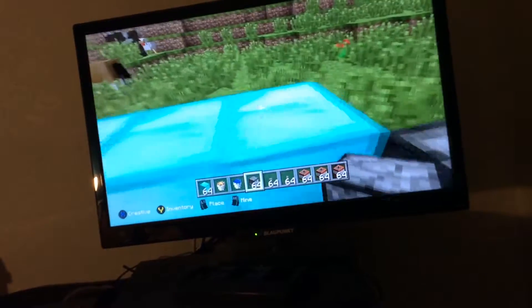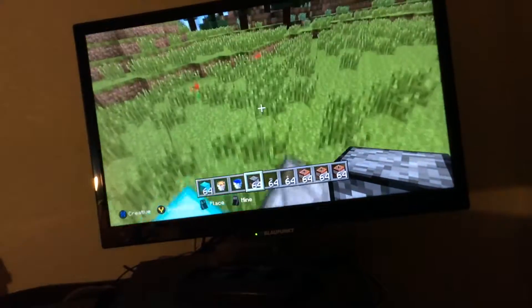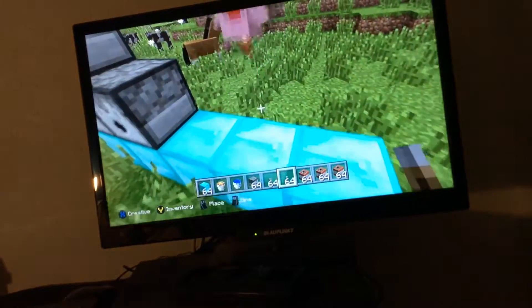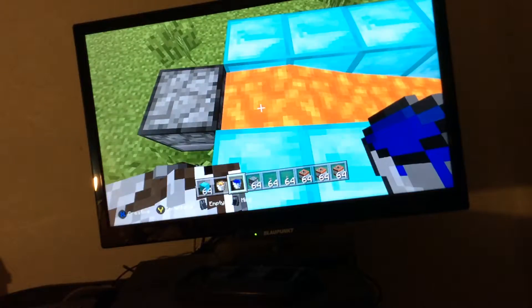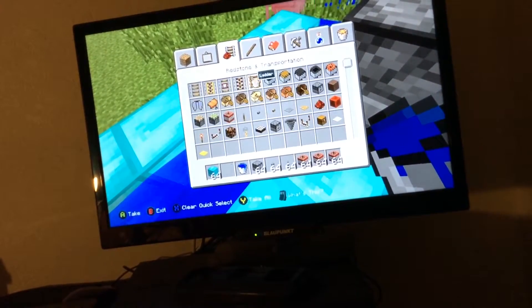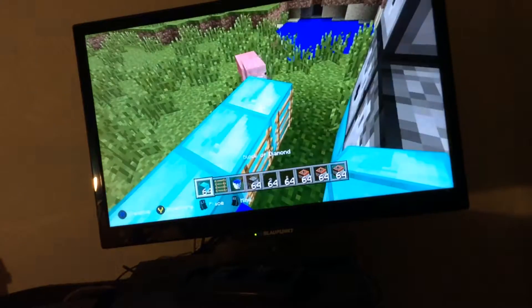Over here you want to do one, and depending on how much power you want — if you want like 100 times the power you're going to put hundreds of dispensers over here. So we're going to put a button over there. The reason why I got lava and water is because you could literally use lava or water. I recommend using water because if you use lava, after like two seconds it's probably going to burn, which is not very helpful.